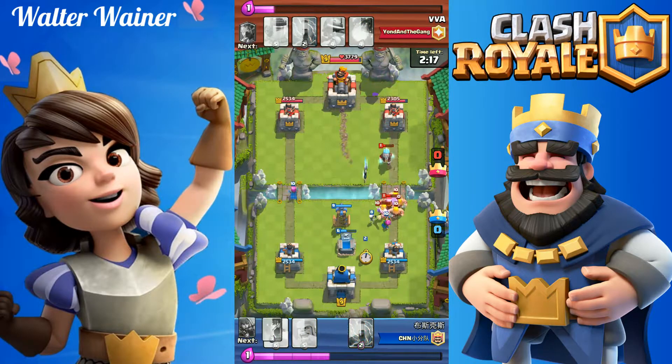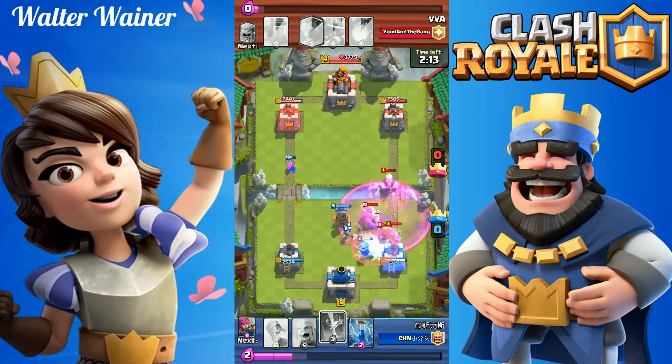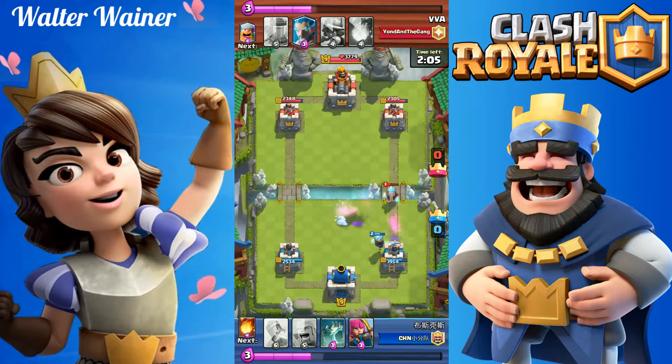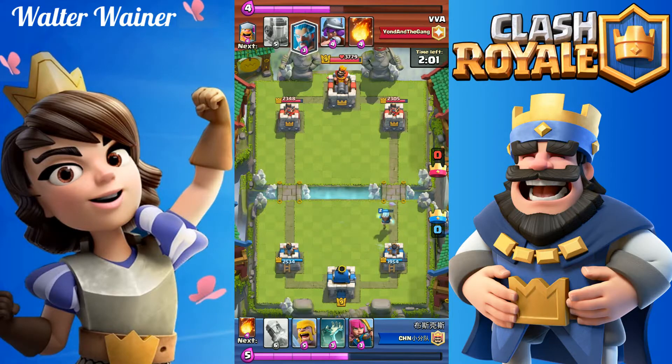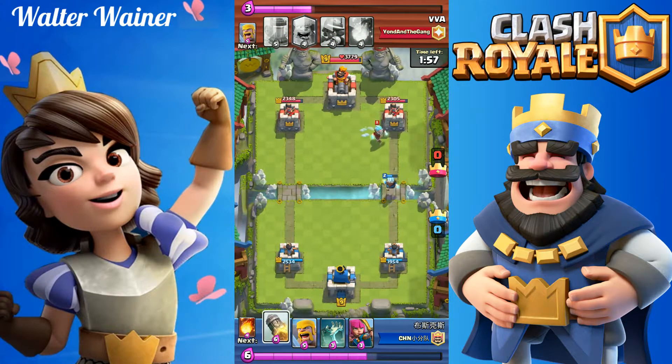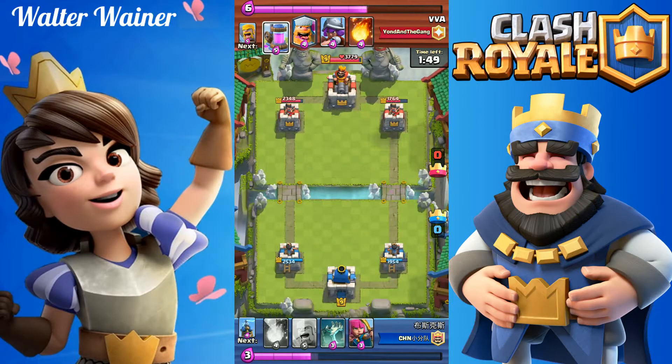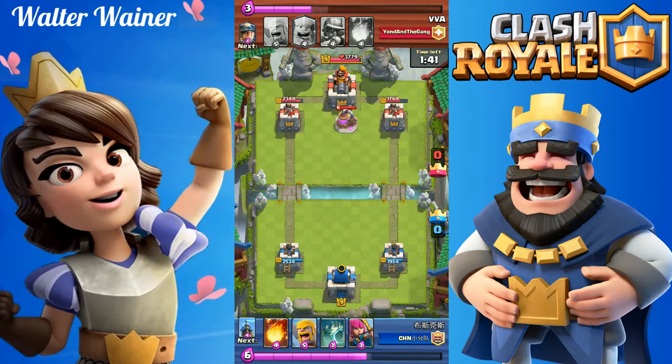First of all, Lumberjack is a unique card because he has a Rage spell in his hand. He costs 4 elixirs. One Rage spell costs 3 elixirs on its own, so effectively you're getting Lumberjack for just 1 elixir. He has 900 HP and a huge 236 damage per second.